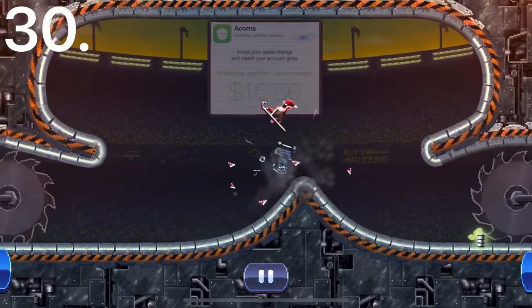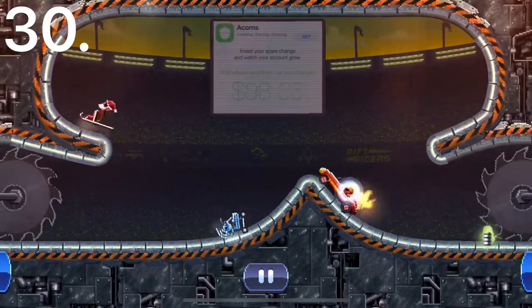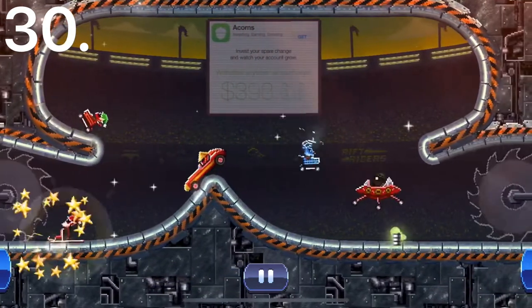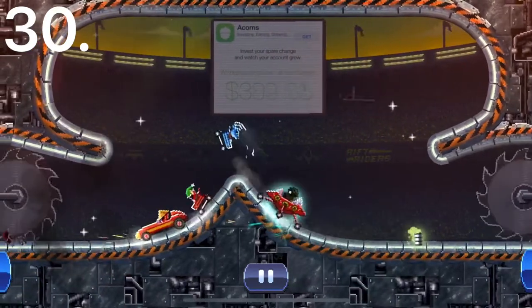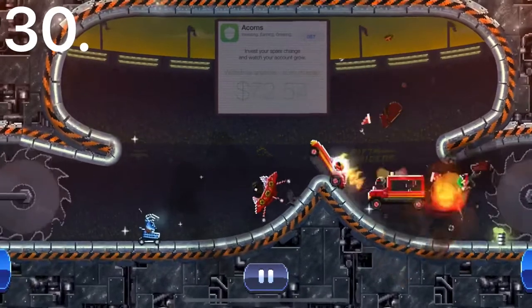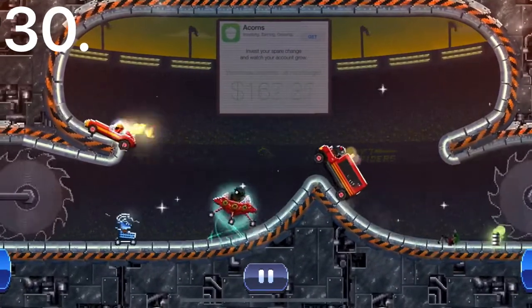Number 30 is the Shopping Cart. This car is also really bad — right there with the Snow Racer. It just doesn't stay upright well and it's really small. It has just a little bit more stability than the Snow Racer and a tiny bit more height.